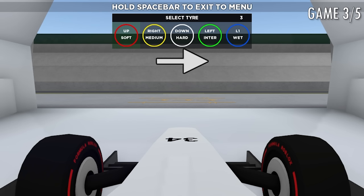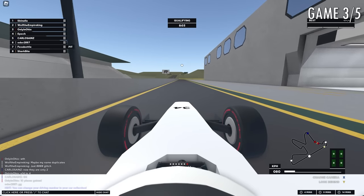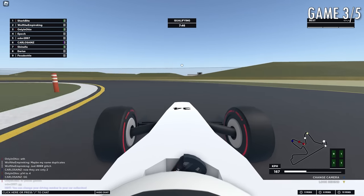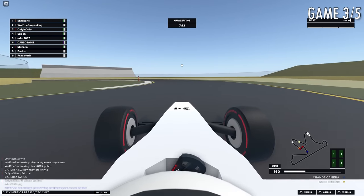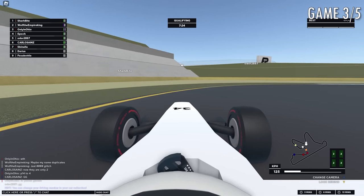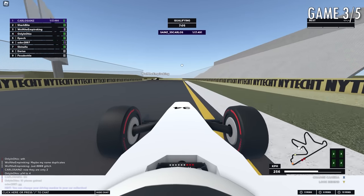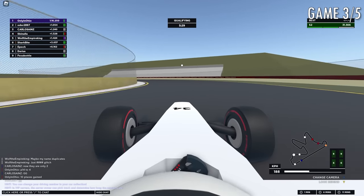All the tracks are fictional — there are no real life F1 tracks. But the most unique feature this game has is its handling. The cars are somewhat planted to the ground — you don't hit bumps or any of that, and there is no oversteer. The suspension of this car is as stiff as it gets.